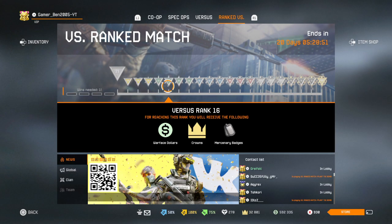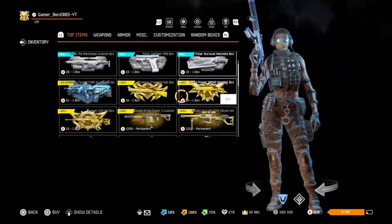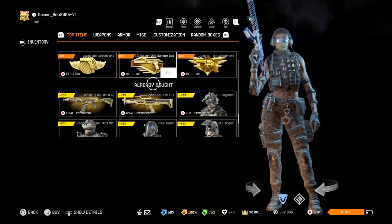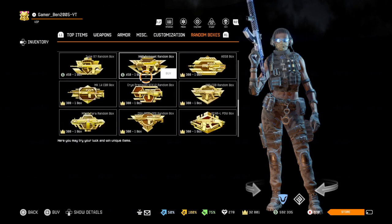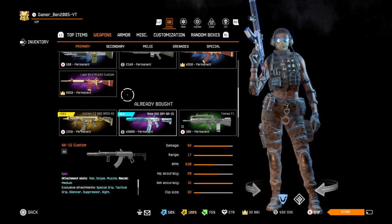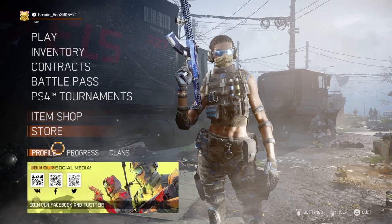Opening a box — nothing special, only an Enfield for one day. Checking the item shop — not really anything new. Random boxes, nope. Weapons, nope. Seems like nothing's new in the item shop, but tomorrow there will be something.